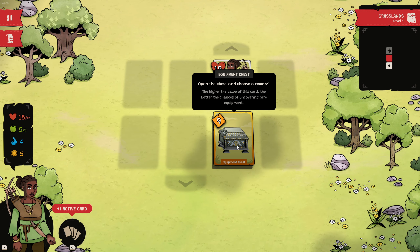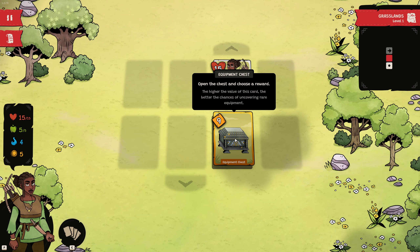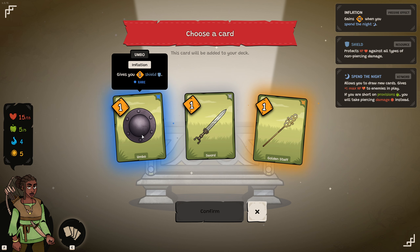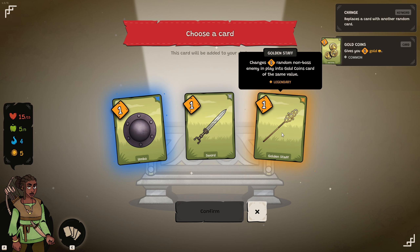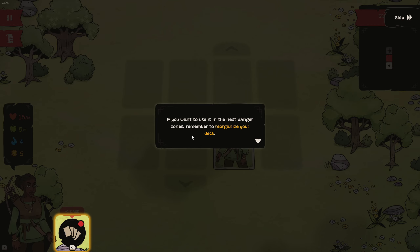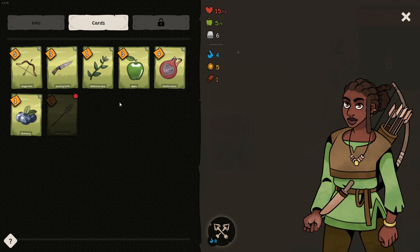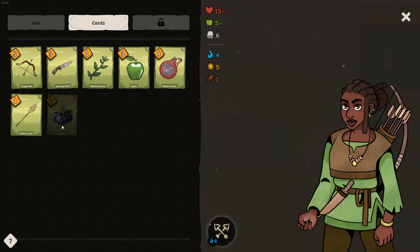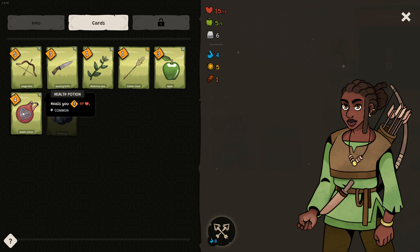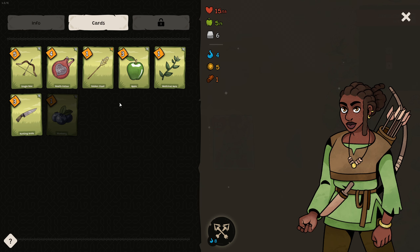And the equipment chest — open the chest and choose a reward. The higher the value of this card, the better the chances of uncovering rare equipment. Umbo. Inflation — gives you 1 shield. Rare. Inflation gains plus 1 when you spend the night. Interesting. Sword deals 1 damage to all enemies in play. Golden Staff — Legendary — changes 1 random non-boss enemy in play into gold coins of the same value. I'll take the legendary. You've got a new card added to your deck after your active cards. If you want to use it in the next danger zone, remember to reorganize your deck. We could probably take out the blueberry and put this earlier.